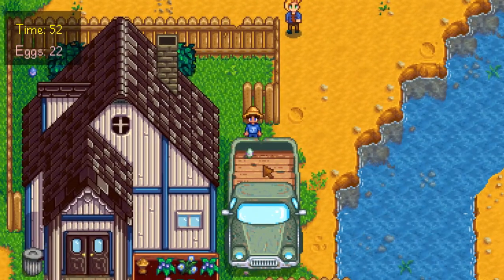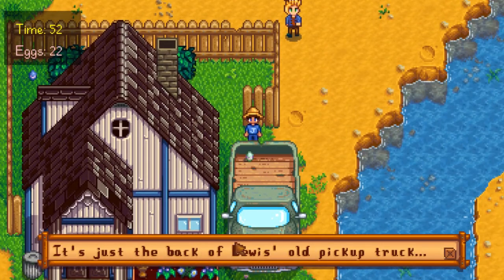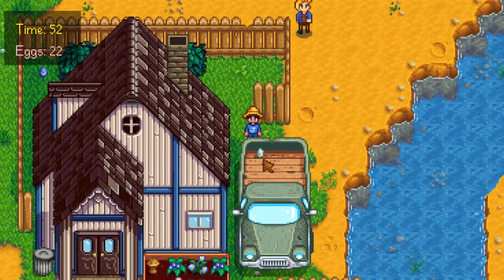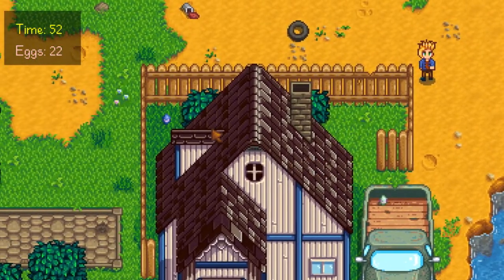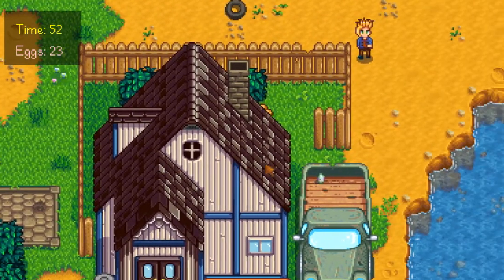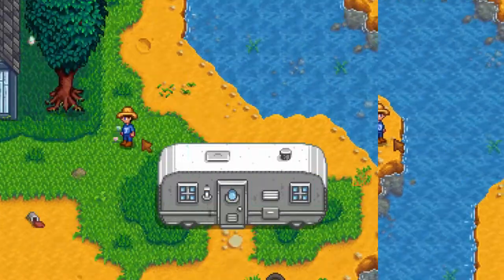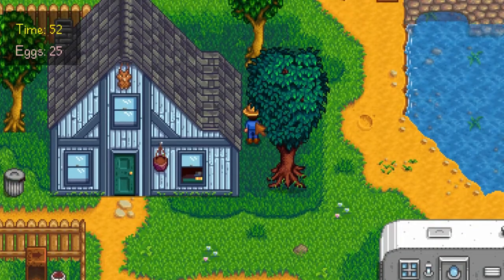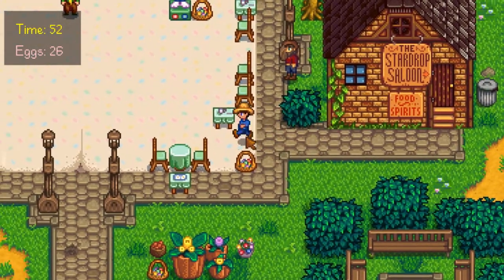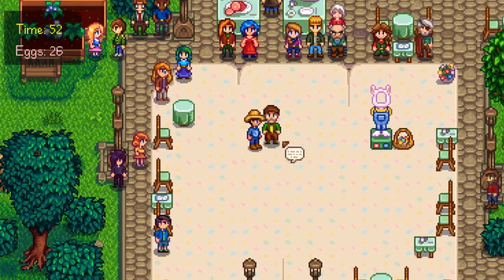I think this one inside the truck is really unreachable — it's impossible to get this one. If I click on it, I get a message saying it's just the back of Lewis's old pickup truck. I haven't been able to get this egg with all of my attempts, so if you guys know how to get to this egg, please leave me a comment in the comment section. There is also one that you can go around, and yet another one by Pam's trailer right here. On your way back from Pam's trailer, you can pick up this other one. The 27th one is inside Lewis's truck, which I think is impossible to get.